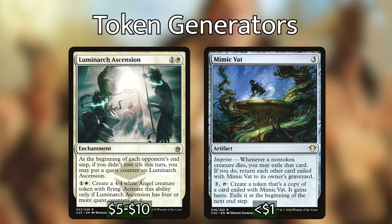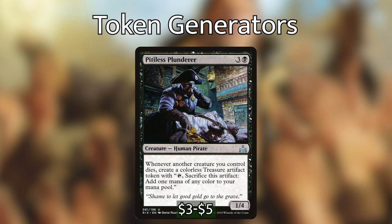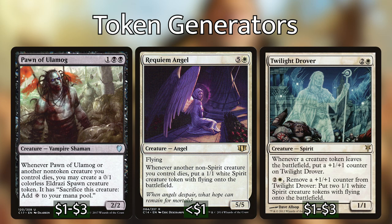My absolute favorite token generator is Pitiless Plunderer, which says whenever another creature you control dies, create a Treasure token. Note that he triggers whenever any creature you control dies — not just non-token creatures. This means sacrificing the spirits Thalisse makes will create Treasures, which in turn trigger Thalisse and make more spirit tokens at the next end step. Other token generators that behave similarly are Pawn of Ulamog, Requiem Angel, and Twilight Drover, though each has downsides compared to the Plunderer.